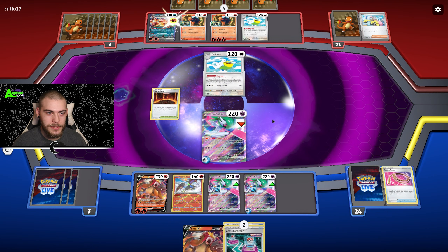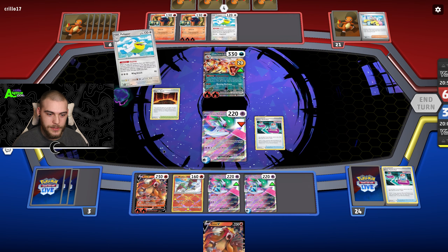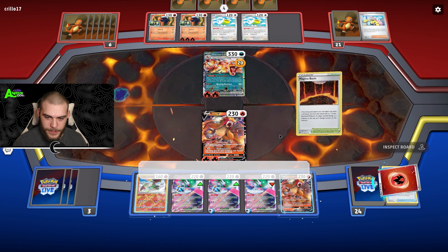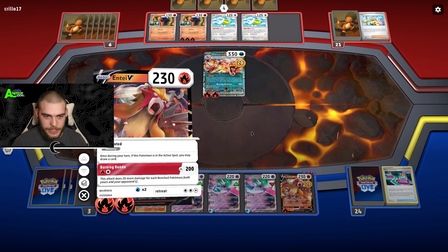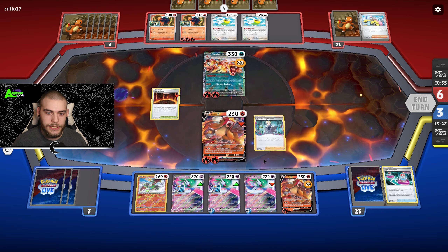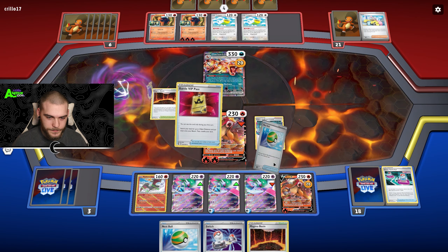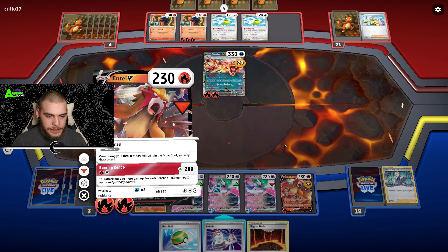I'm looking to throw some damage on Charizard now. We can Cross Switcher to get Charizard in here and get my Entei in there. I'll throw Entei out, Magma Basin an energy on, and we're doing 200 damage right now — not bad! A Chorus — I'll take it please. No energy though.